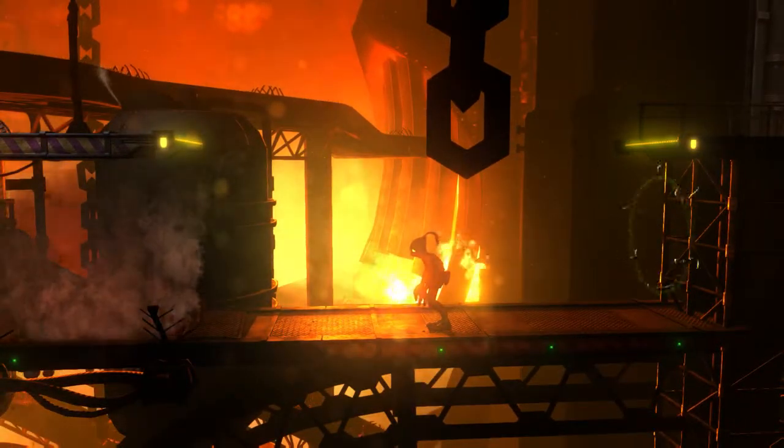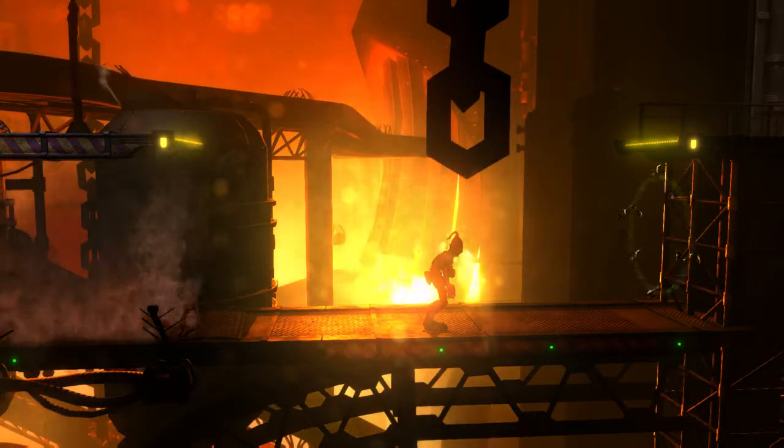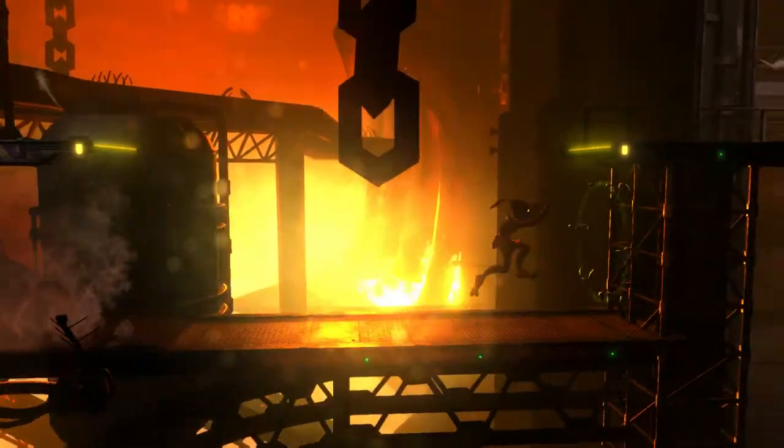I just pressed triangle there in order to jump. In the original game, triangle was used to jump. That is going to take a long time for me to get used to. Expect a lot of deaths from me just trying to remember the controls.